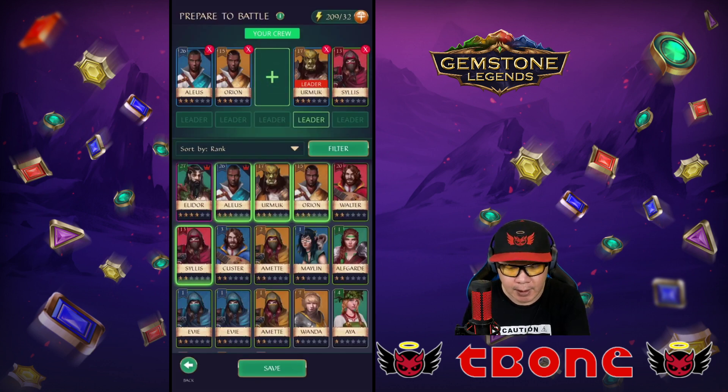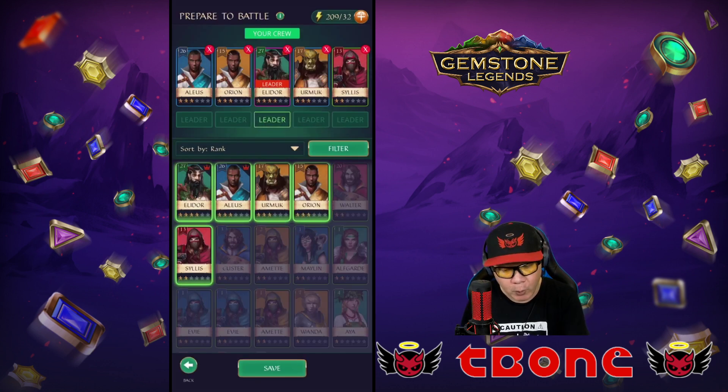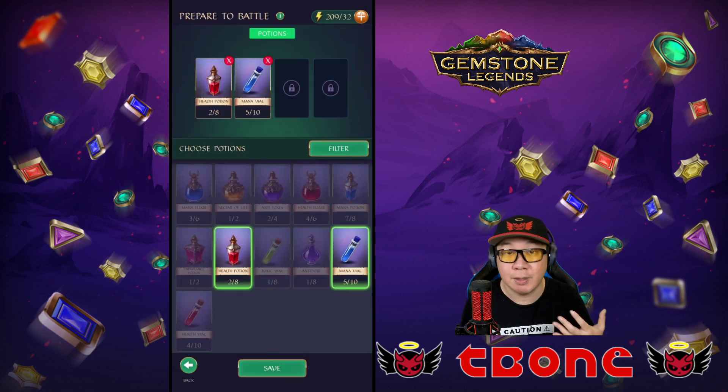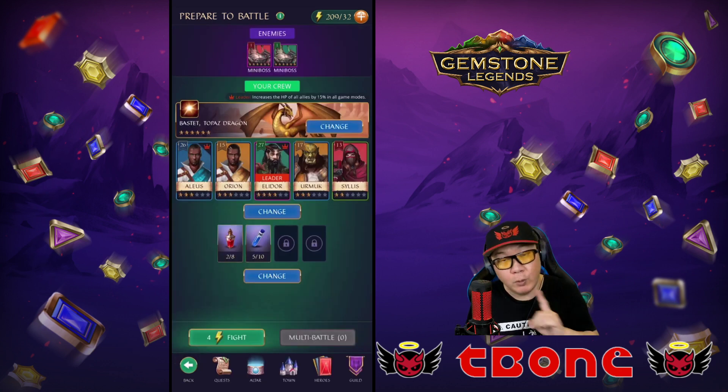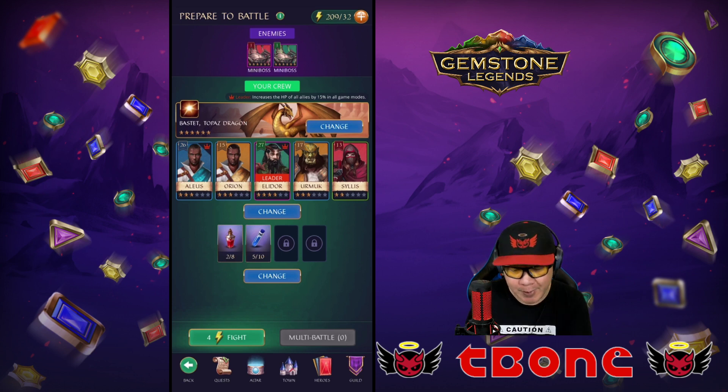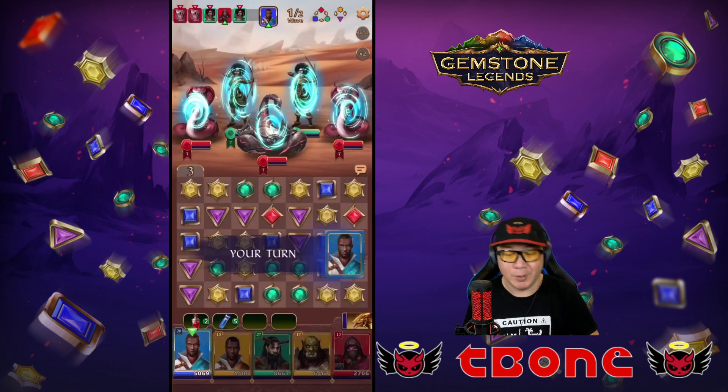I like to set Elodor as my leader. Once we are set, we can move on to the next part where you can choose to put some potions in. I recommend putting in some mana and health potions because they will definitely help you in situations where you're in a bind. Now we're going to go in and do a fight — I'll talk about multi-battle in the next video.